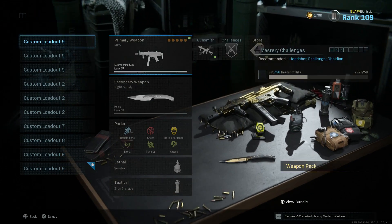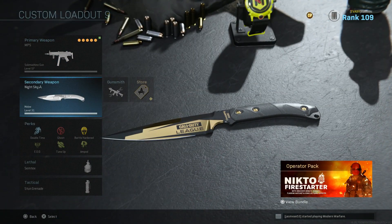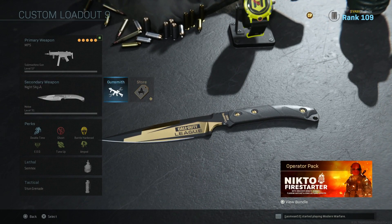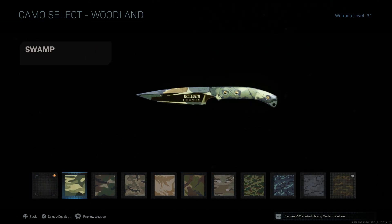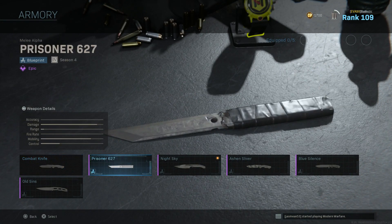The one reward you could only earn today on Sunday was this one - the Night Sky, which is this Call of Duty League knife. It's blacked out with gold, marked Champs 2020, which is super sick. This is like the cleanest knife - you could put a camo on it and it blends in except for the Call of Duty League logo.